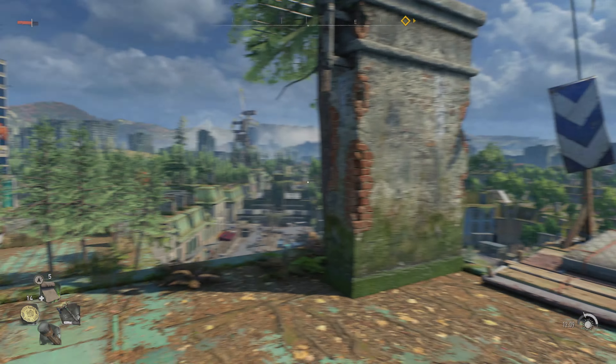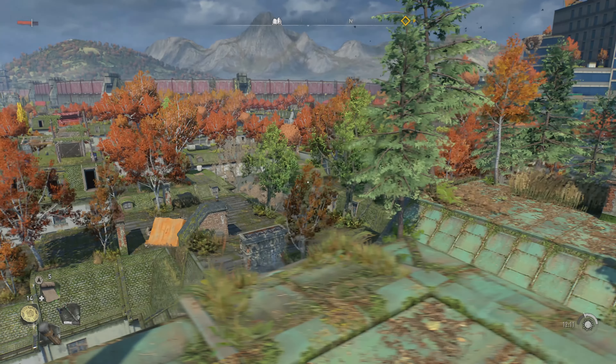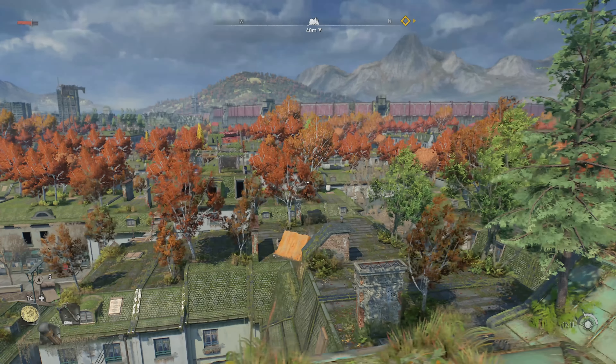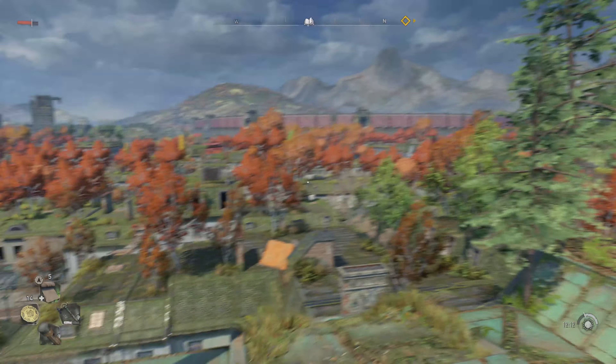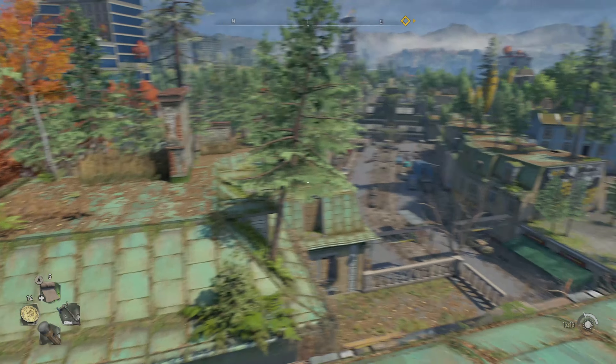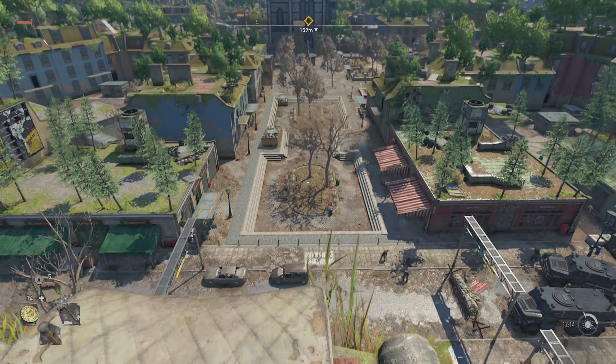Hello everyone, welcome back to Dying Light 2, continuing it on, sort of in the same area where we left off before. I think it was like a few houses over that way where we left it off. We came out of that building over there, I think, so I just hopped, skipped and jumped over in this direction, came up to here, and we have a pretty good line of sight of where we need to go now.